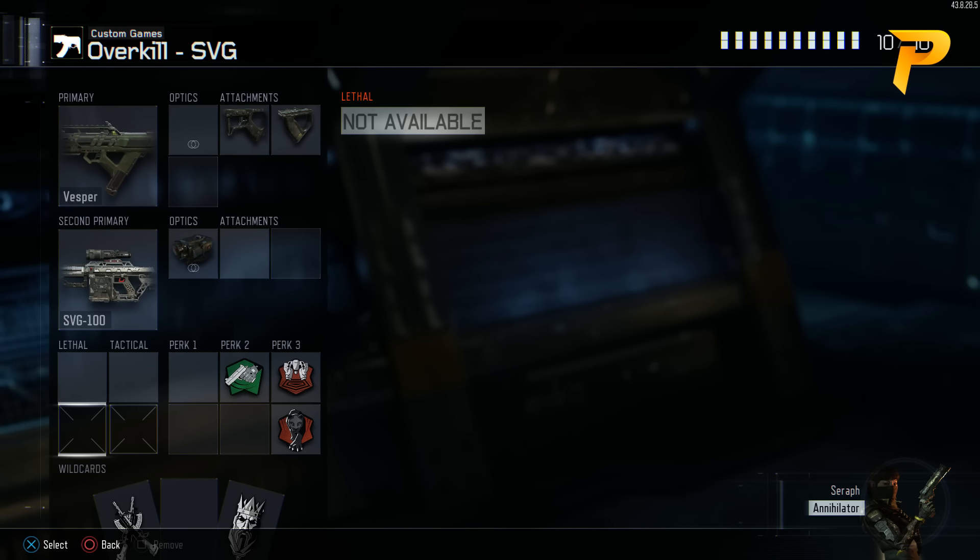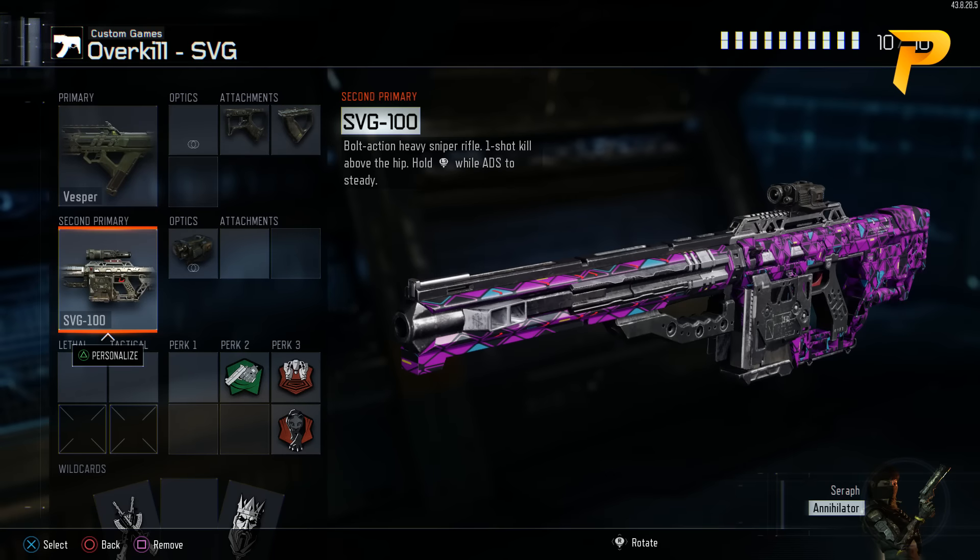One thing you want to note about this class is how it is set up. If I put my sniper in the primary slot and the Vesper in the secondary slot, since I'm using two attachments on my Vesper, it would go in the secondary slot and I'd have to spend one more class point on a second attachment wildcard. Instead, by putting the Vesper in the primary slot, I can afford those two attachments without using a wildcard. Since my sniper is only using a Thermal, it can sit in the secondary slot. I used to make that mistake in Advanced Warfare — make sure you're using your class points as efficiently as possible.